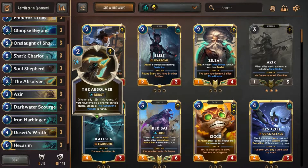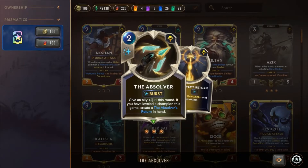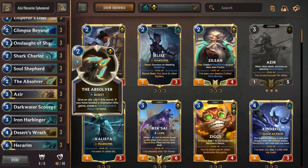You have a lot of really powerful dudes but you can't always push damage through, and all your dudes are going to die at the end of the round anyway. The Absolver gives overwhelm and this deck has a pretty easy time flipping champions. Azir and Hecarim are really easy to flip here, so The Absolver is pretty decent — and it's a fun combat trick as well.